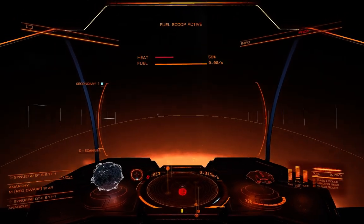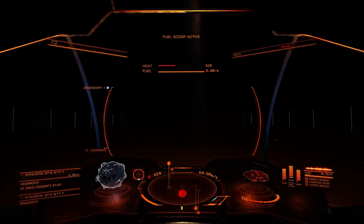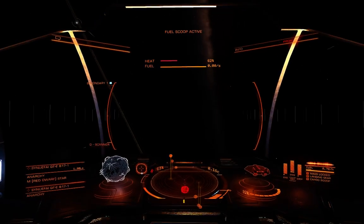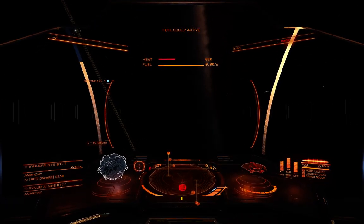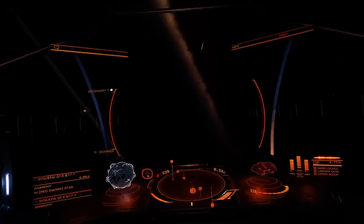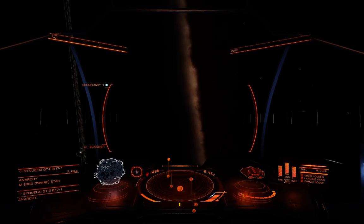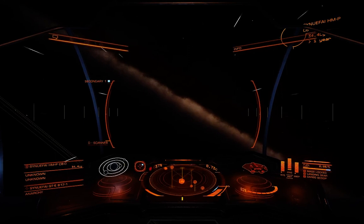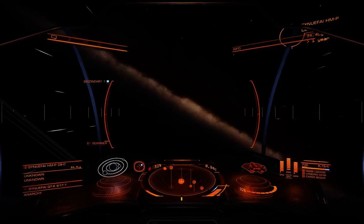So there you go, it's as easy as that. All you have to do is buy a fuel scoop and equip it, approach the right type of star without getting too close and you'll scoop your fuel. Save yourself some money. And if you're doing exploring, it's essential — it's a must that you have a fuel scoop to be able to make long trips.